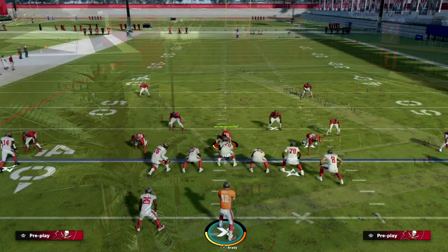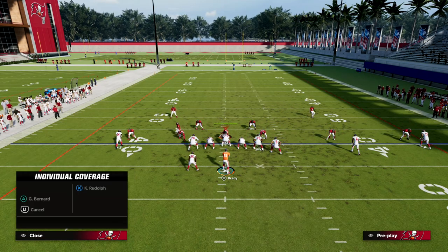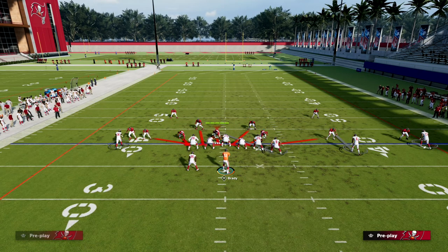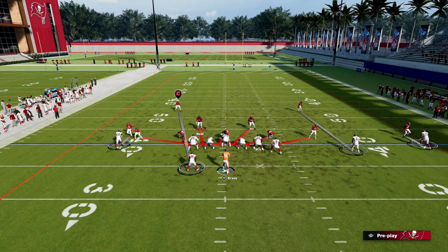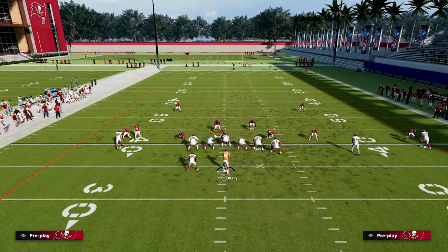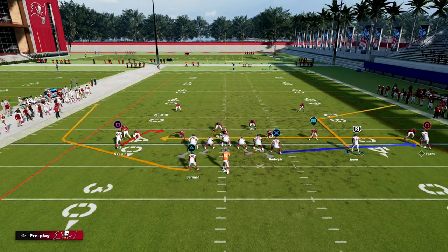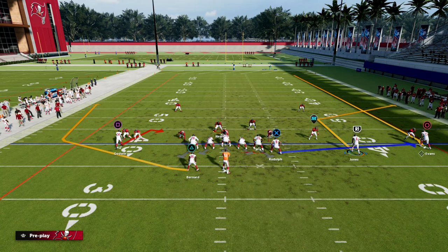We're going to show you a real simple setup. We're going to C route our outside receiver with outside apprentice. If you don't have outside apprentice, put them on a fade or a streak.